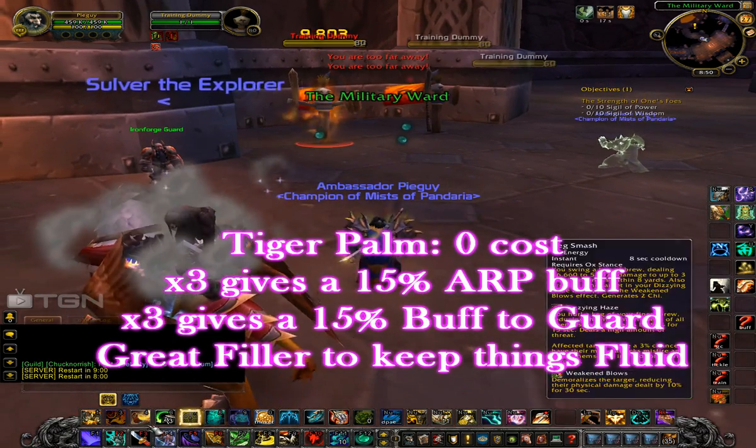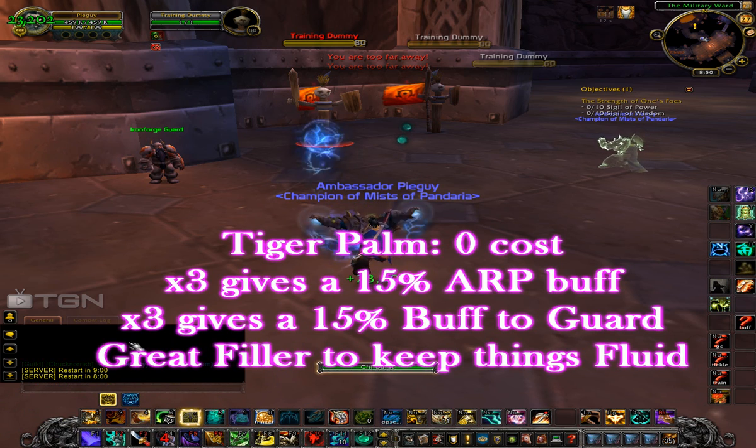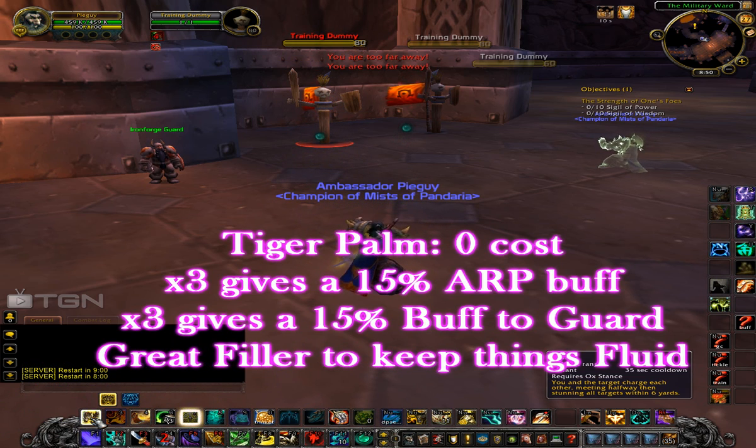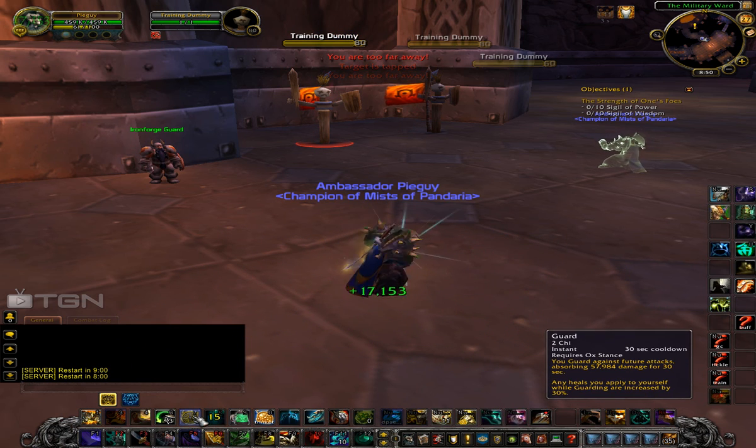Another offensive ability is Tiger Palm, because it does a few different things. First, it's a filler and it doesn't cost any energy. Second, it gives you a 15% armor penetration buff. Third, it gives you a 15% bonus to your next Guard.